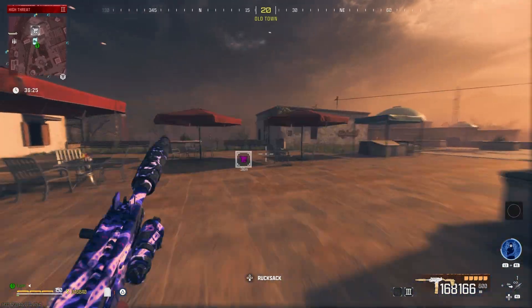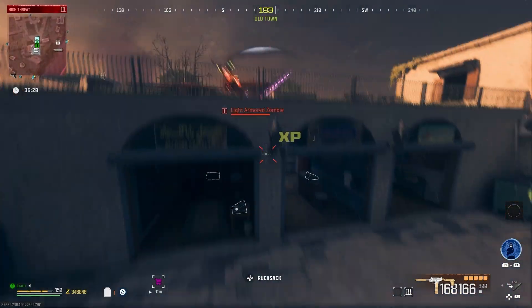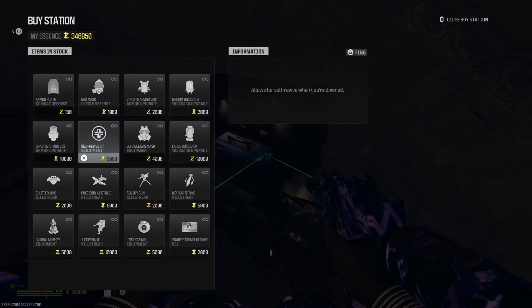Step one: all you've got to do is get yourself a juggernaut suit. You can pick one up for 10k at any buy station in the tier three zone. If you're doing the tombstone glitch then money shouldn't be an issue here.